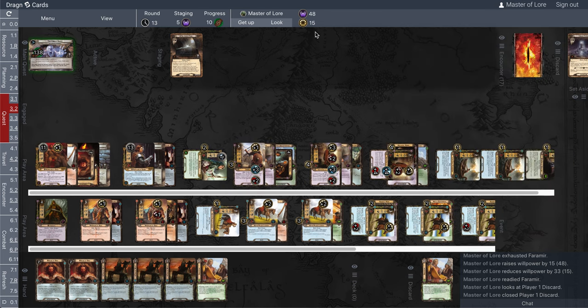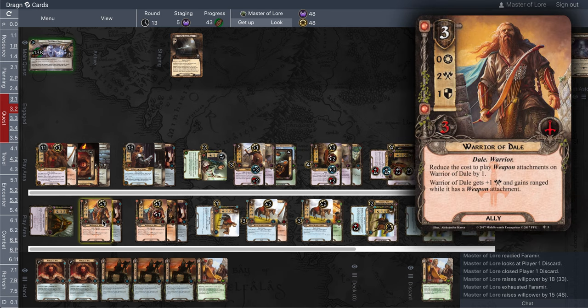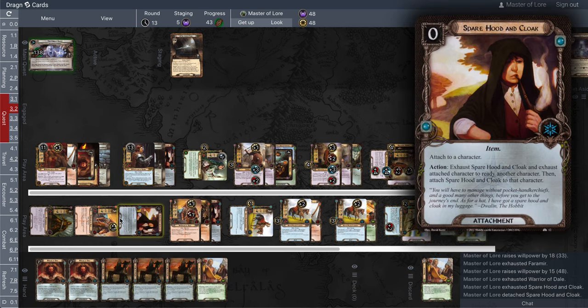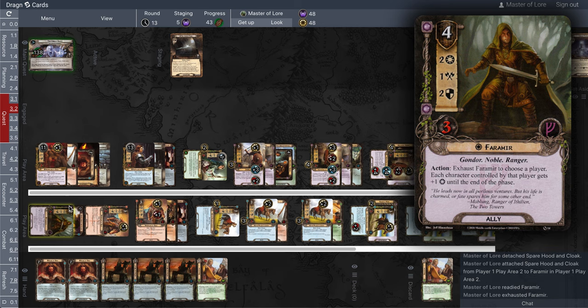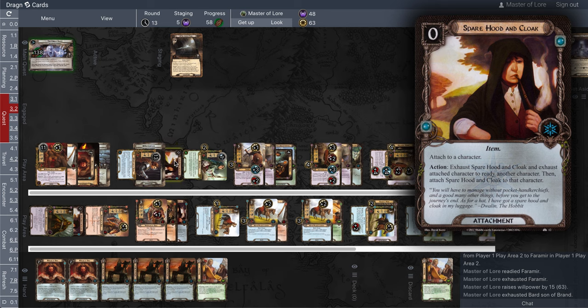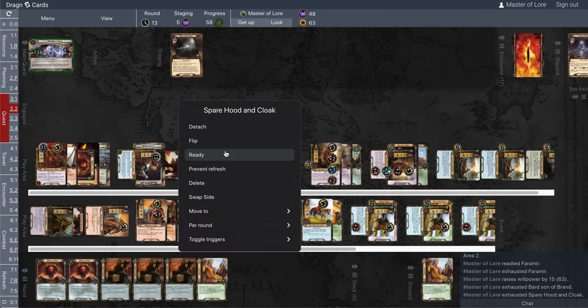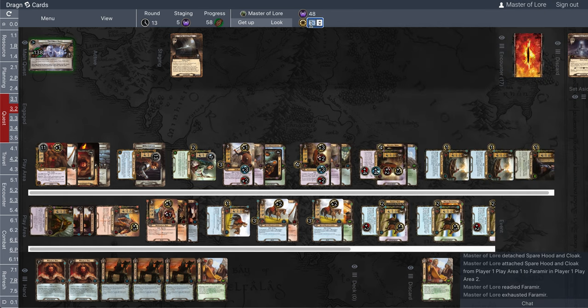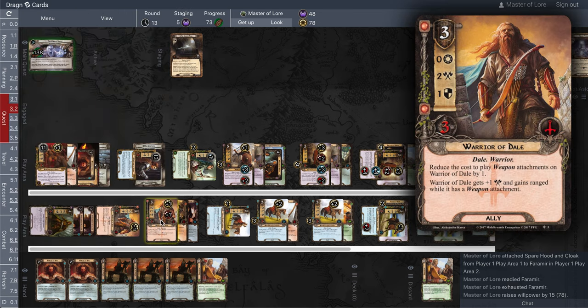I'm questing for 33, but I can do something with Faramir where I can exhaust him to add 15 to my willpower, because I've got 15 characters questing. Then I can exhaust this warrior with the cloak, move the cloak over to Faramir to exhaust him again and add 15 more. That puts me at 63, and then I can do that again with Bard — put the cloak on him, ready him, and exhaust him again. That puts me at 78, then 88.